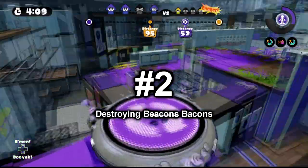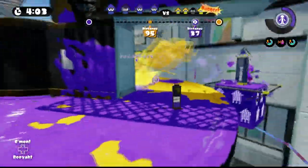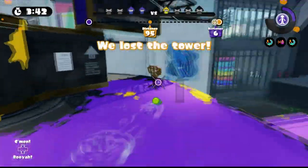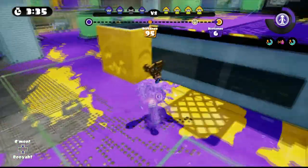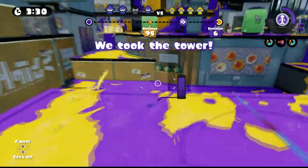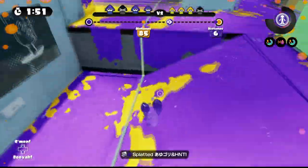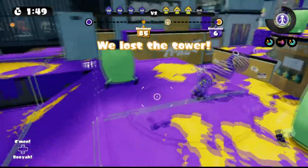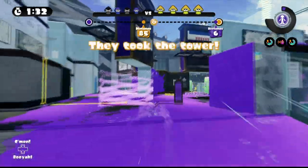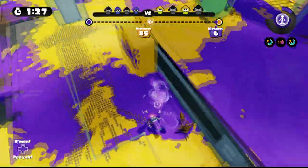Number 2: Destroying Beacons. Sure, you might know about this, but do you actively look for beacons? Take a look at this clip. How do I know these beacons were here? Do I have magic powers that allow me to see where beacons are? Yes — and you do too! Just look at the gamepad screen. When you're in a game, check if there are any enemy beacons on the gamepad. All you need to do is look down at your gamepad for one second to check. If there are any enemy beacons, make it one of your top priorities to get rid of them.